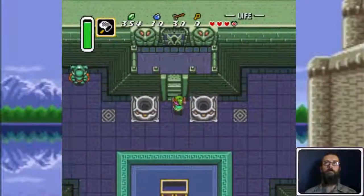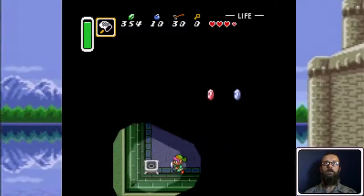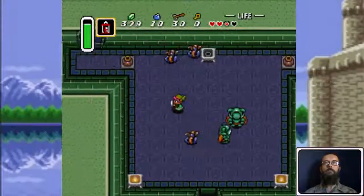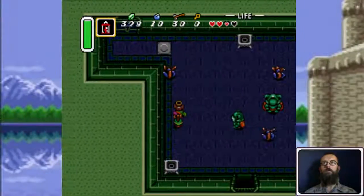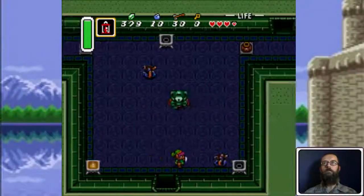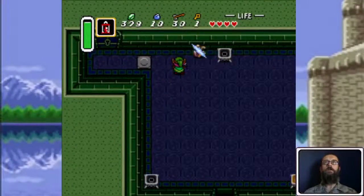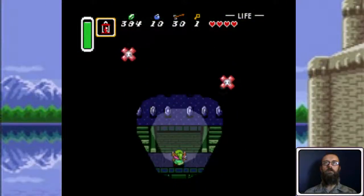This will just teleport me right back here. This room is a pain. I'll wipe just one of them up. There we go — got the key. Not gonna go through that door yet. There's a room over here that is full of blue rupees.